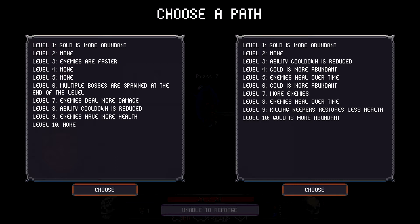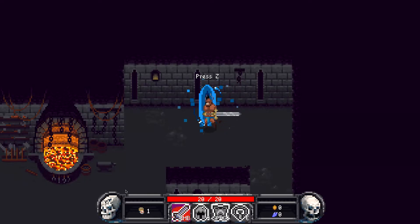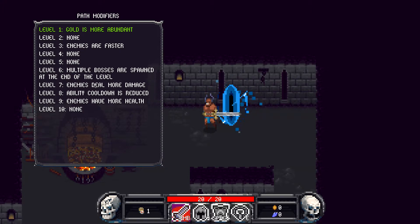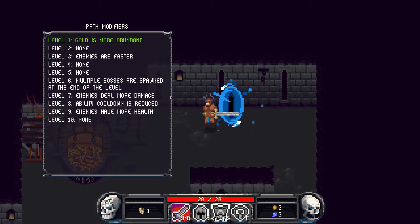We also have modifiers like ability cooldown is reduced, which is beneficial, or killing keepers restores less health, which is a negative one. There's a bunch of different modifiers that can change how levels play out. If I don't like the options, there's a Reforge button which costs 100 gold and gives me two brand new path options. Once I've chosen a path, I'm locked into it until I beat level 10. I can view my current path modifiers by pressing P on the keyboard — that key is rebindable. The current path modifier is highlighted in green.